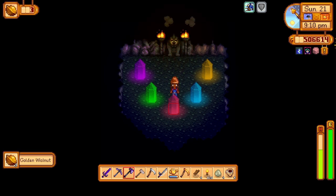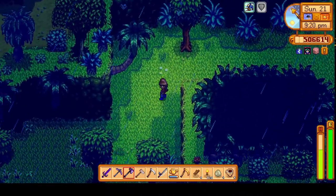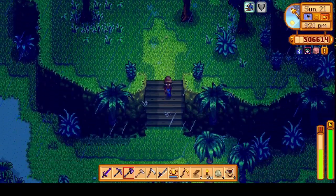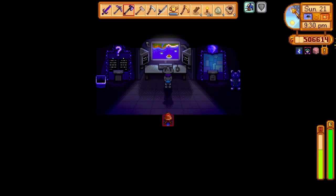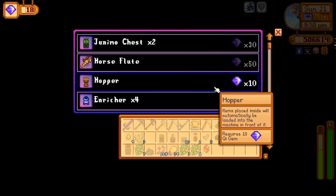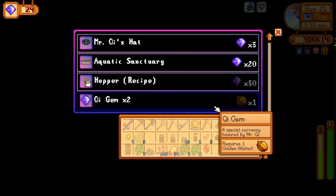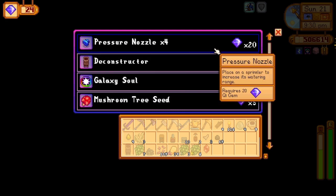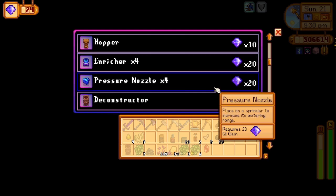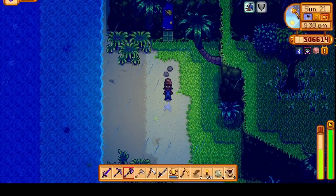Oh my goodness, that took forever — it's like 9 PM now — but I got three walnuts out of that. I'm gonna go trade that at Mr. Qi right now. Now we've got 24. Let me get a pressure nozzle — yeah, let's do that.